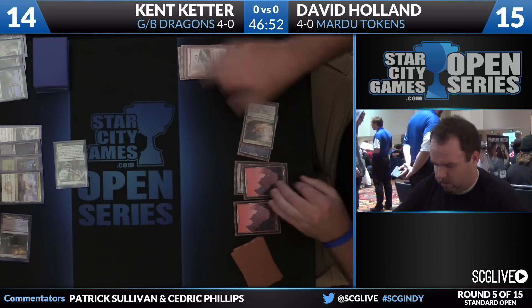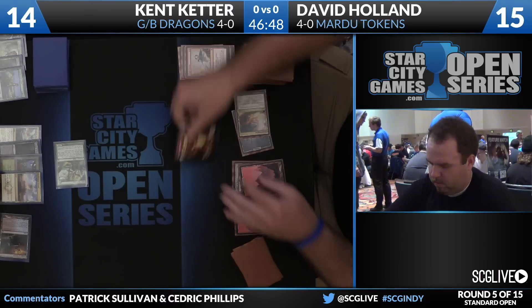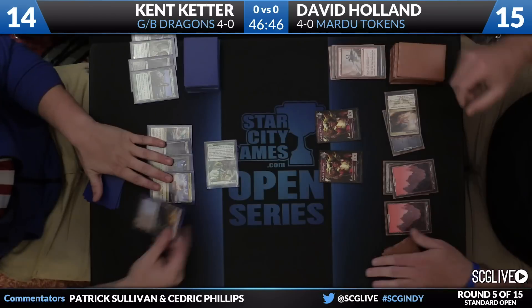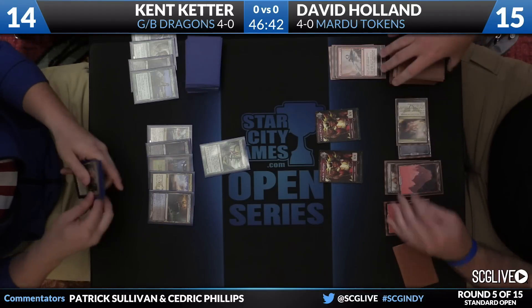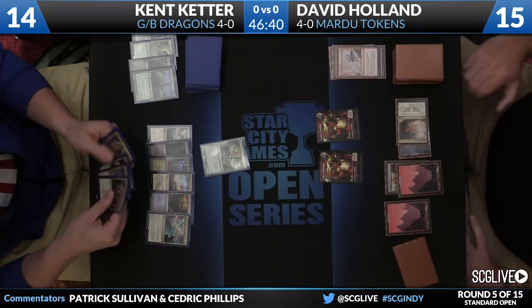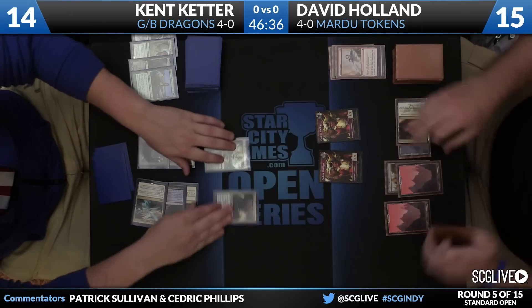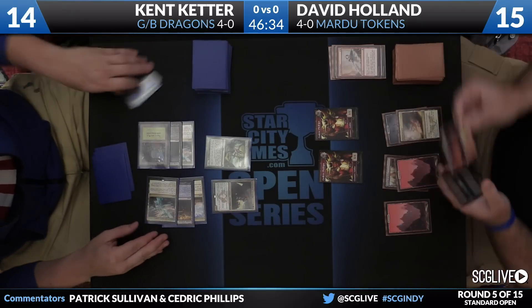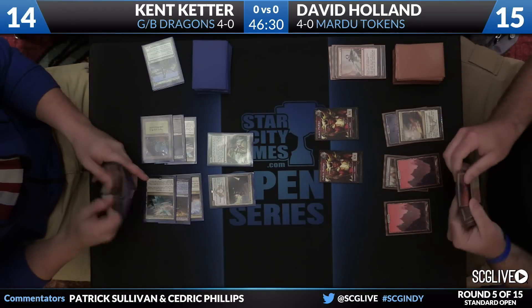Holland actually has copies of Secure the Wastes in his deck — three copies, in fact. Here is Dragonfather — two Goblin tokens passing the turn. We head back Keter's way. Another Haven of the Spirit Dragon, and now there's a Dragonlord Dromoka. That one can't be countered, and you can't do anything on your turn if you're David Holland when that thing hits.